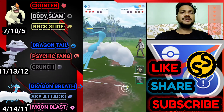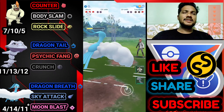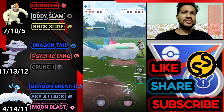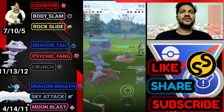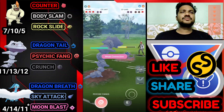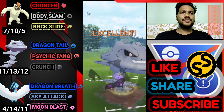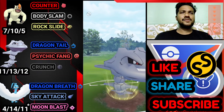We take him out with Dragon Breath. He brings back Talonflame — let's go for another Sky Attack to knock him out. Let's see what his third Pokemon is. Opponent just surrendered. Another easy win! I didn't know what my last Pokemon was going to face but his last Pokemon was Wishcash.